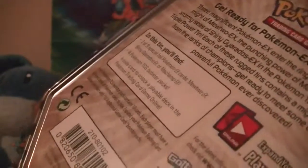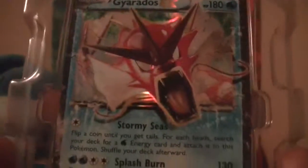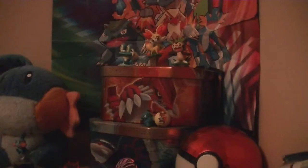From the previous video, the contents of the tin contain the usual promo card, a code card to play the deck online, as well as four booster packs — two Breakpoints, one Primal Clash, and one Furious Fist. So here's the promo — the Gyarados EX, the shiny one. That's from Breakpoint, which is great. And the booster packs there.